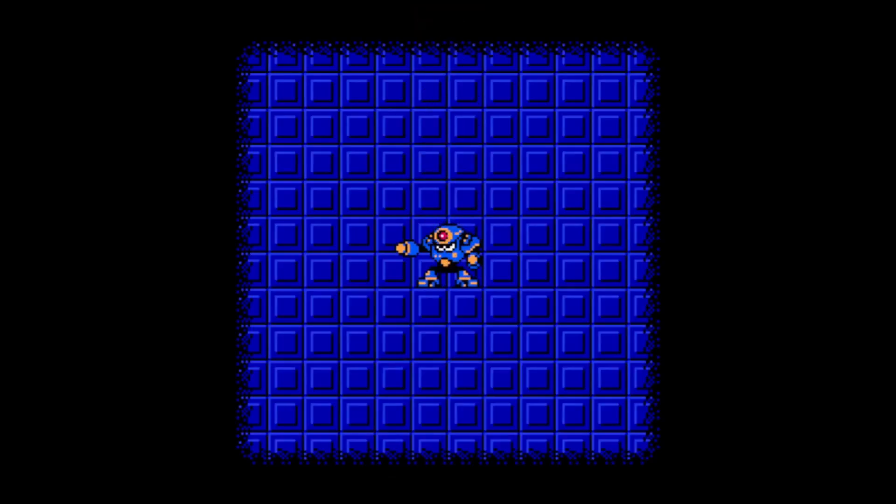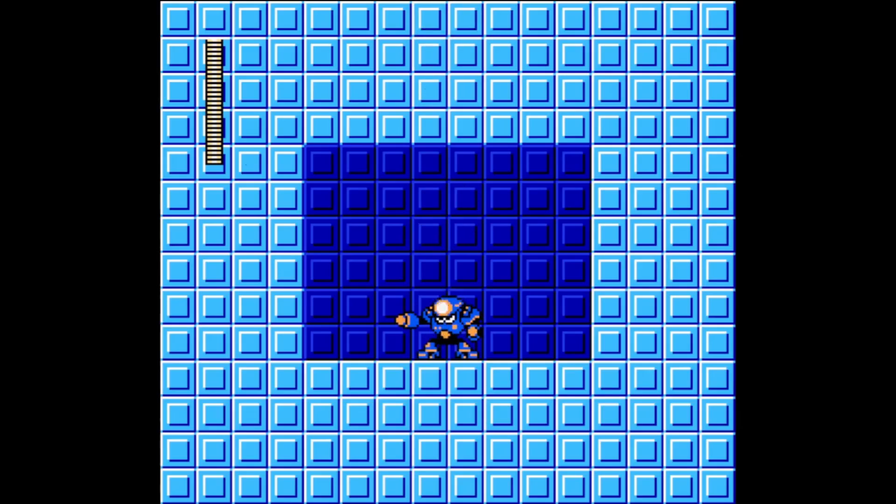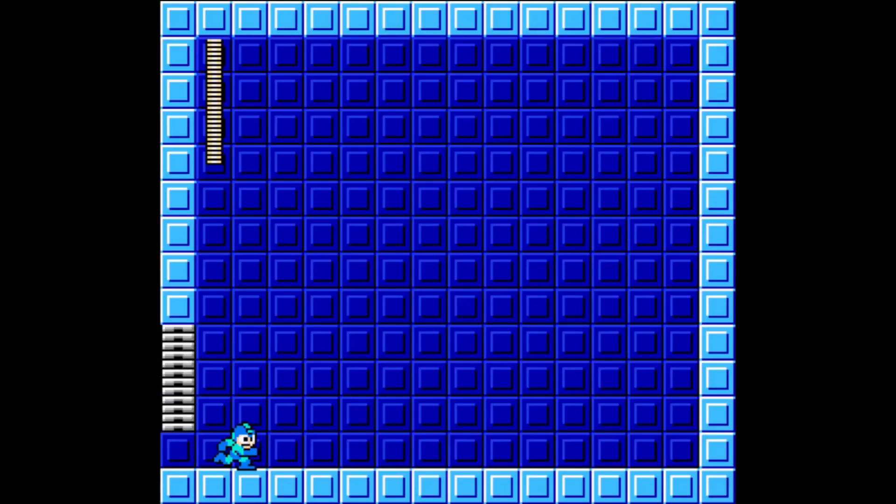Napalm Man from Mega Man 5. His weapon is Napalm Bomb and he's weak to Crystal Eye. Napalm Man was created by Dr. Wily to protect his secret weapons factory. Napalm Man is also a weapons enthusiast equipped with an array of explosive weapons. Napalm Man has two attacks: missiles and Napalm Bombs.